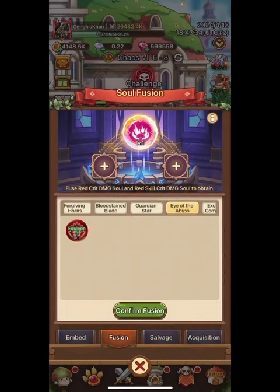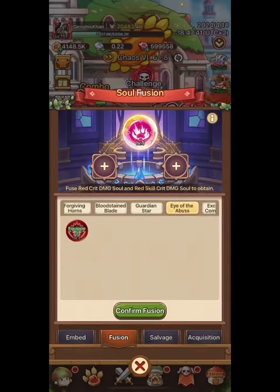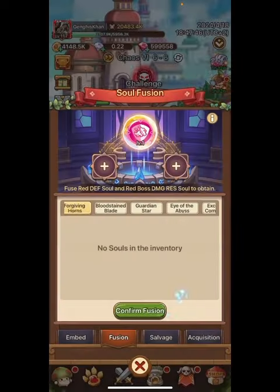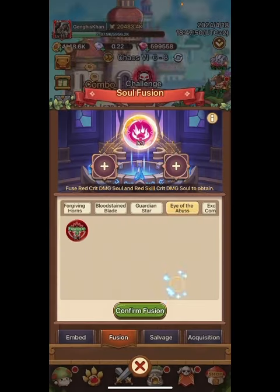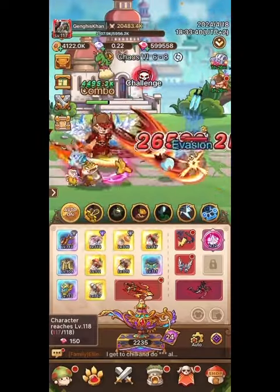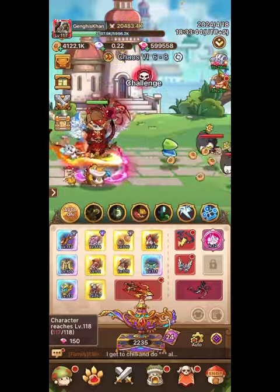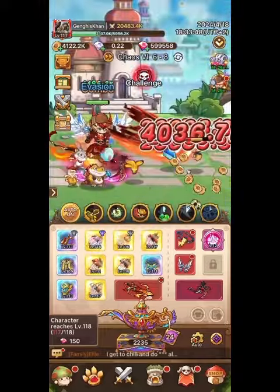The final area to focus on in Souls — Soul Fusion — is Eye of the Abyss: Critical Damage Bonus and Skill Crit Bonus. This is what you're going to want in Magic. Unfortunately, there is nothing in here with stun, so it's one of those things that's very difficult to get in the game. That's basically the build for Magic. Let me know in the comments what you guys think. Again, stun is more important than skill crit. Like, subscribe, leave a comment. Thank you.